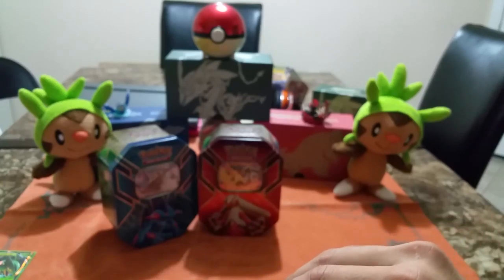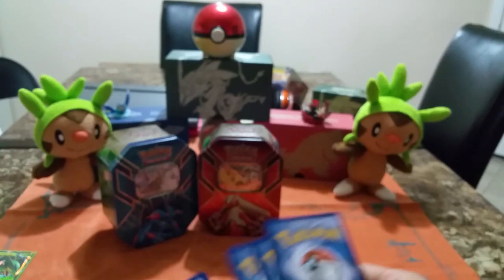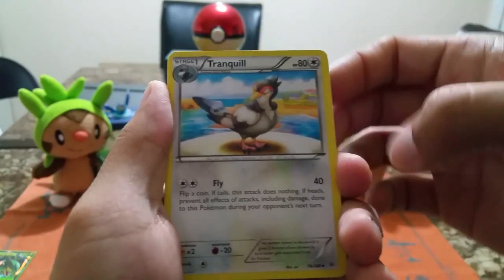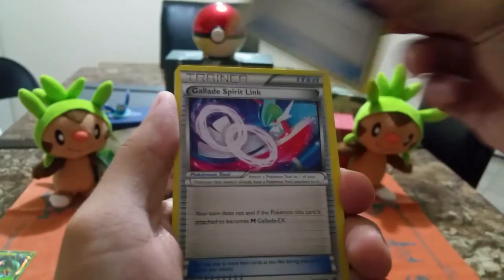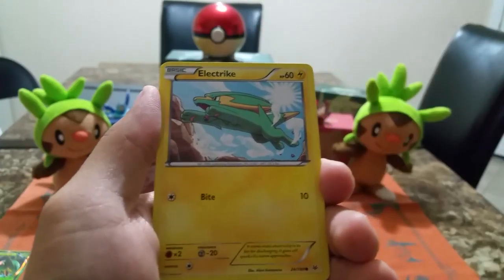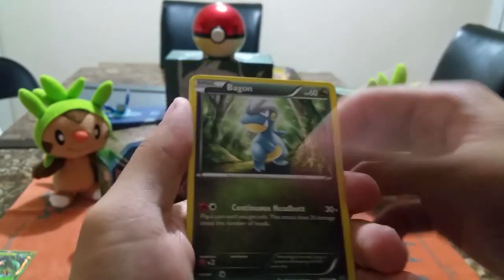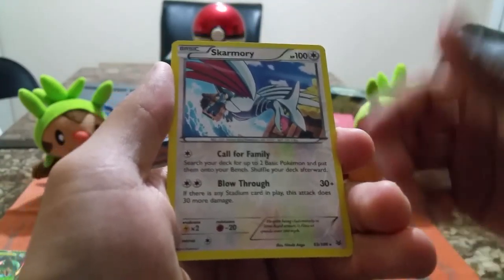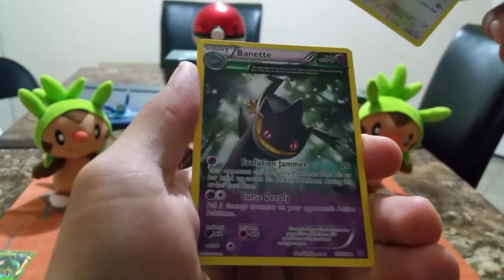This is the code card — wait, the Head Ringer is Ultra? Yeah, it has a star logo, so it's an Ultra Rare. From the second Roaring Skies pack: Tranquill, Revive, Gallade, Altaria, Electrike, Bagon, Noibat, Skarmory, and Beautifly. All of those have stars on them — let me show you.